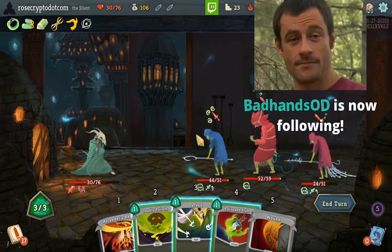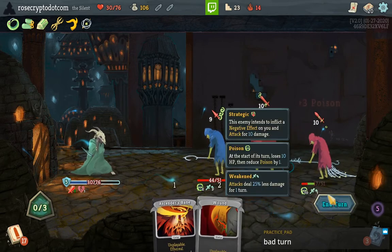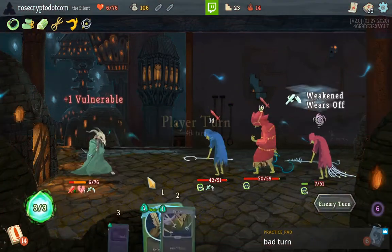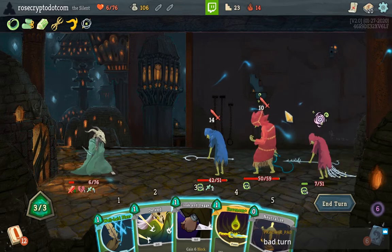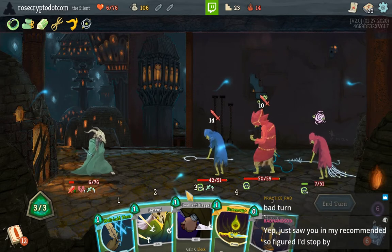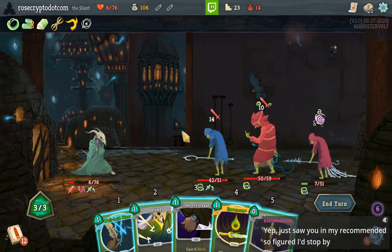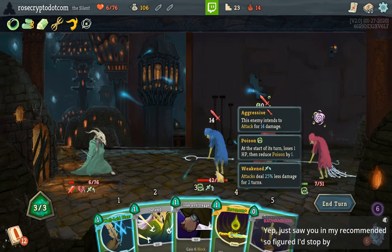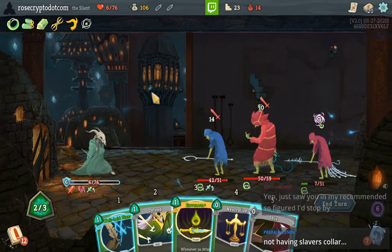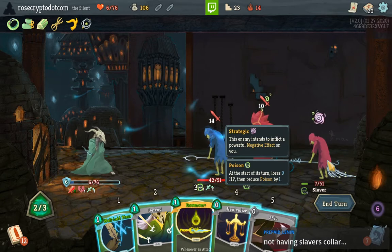We can get him — he's doing the most damage. Listen, Stab him — he'll die the turn after this one. Taking a lot of damage here — it's not so good. Wait, do I just die this turn? Okay cool. You've come in time to watch me lose this run maybe. They're going to do 24 damage — I have to do this. Not having Slaver's Collar — is that why I'm losing?